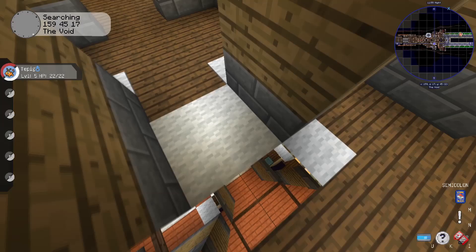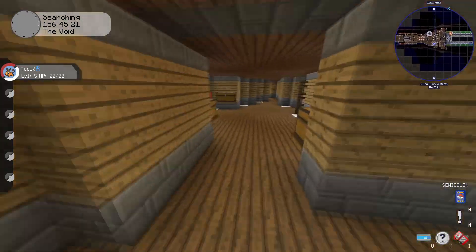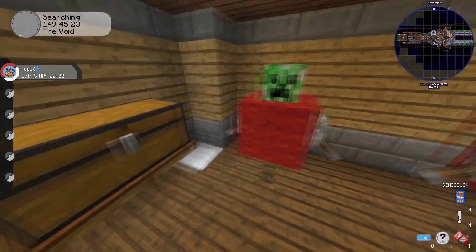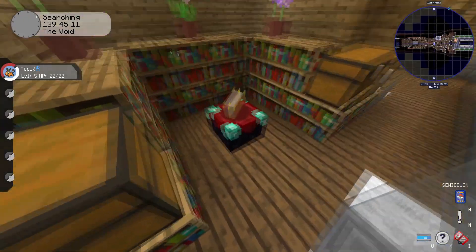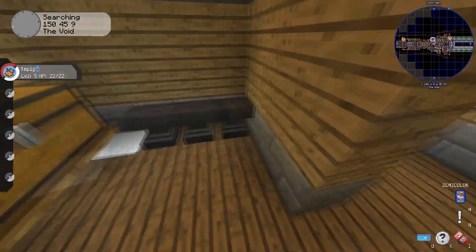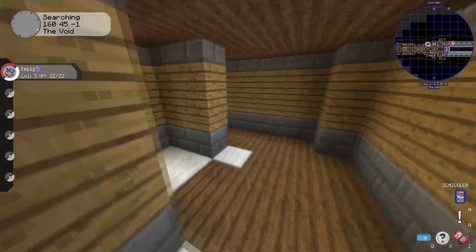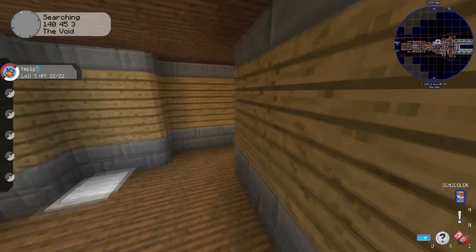There's another elevator here. Over here is another armor supply room, and a little training room — there are sword targets and for archery you'd shoot at that post. Over here is what was supposed to be the main enchanting area, and then where you would repair stuff. I think that's pretty much it for that area.